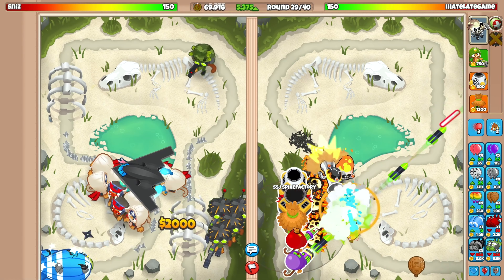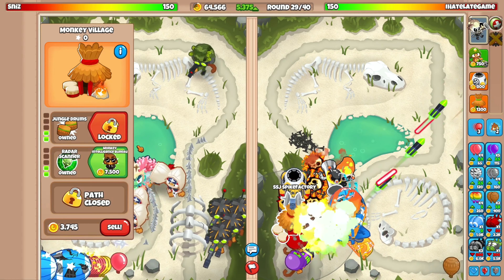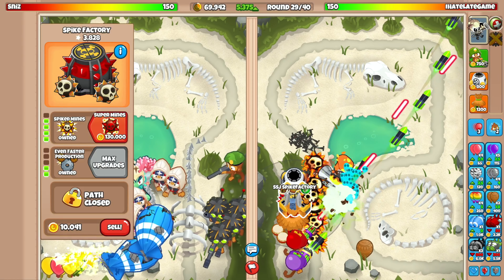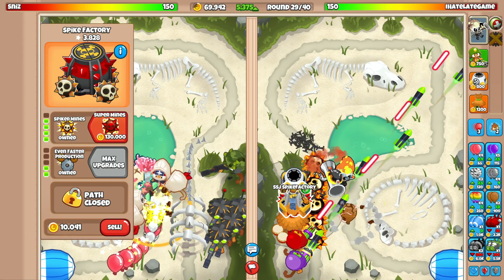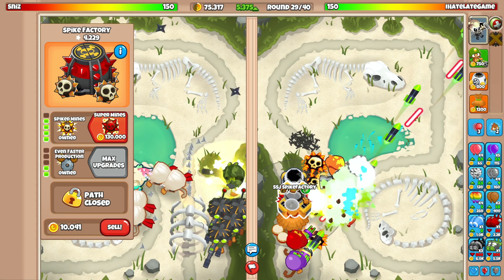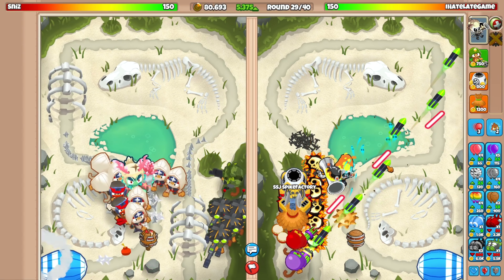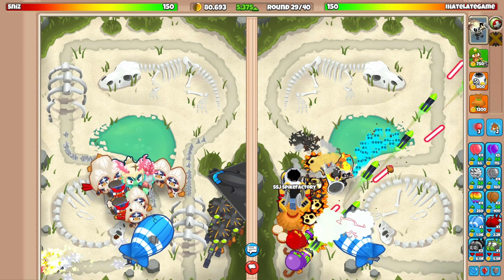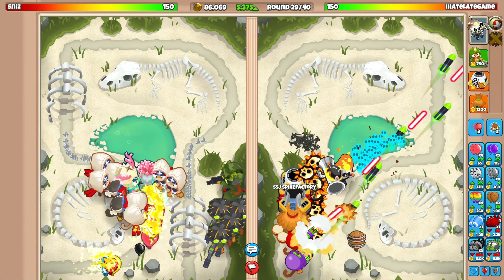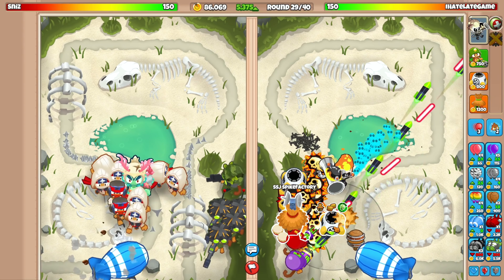I'm going to stop eco-ing and sell some things. Going for the other village now at 2-2-0 because I don't want to spend too much money. Oh my god, we might not be able to afford the Super Mines — it's just too expensive. Maybe he won't send a round 30 bad, but he definitely has to. Let's try defending against the first set of bads and then go for the Super Mines after.